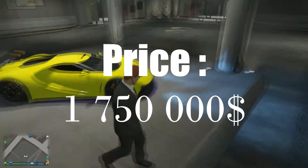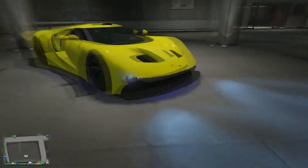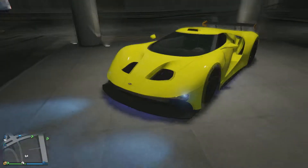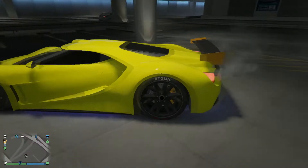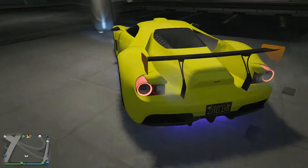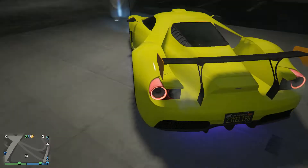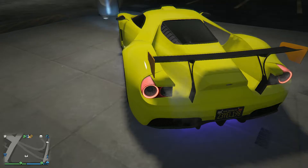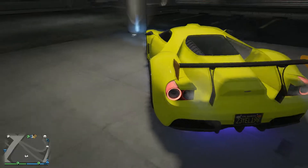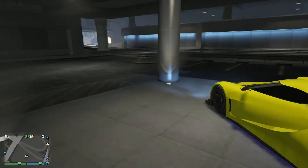It looks like the Aston Martin Vulcan. Let's get first-person view — as you can see I already modified it to the max. It looks pretty cool, and the exhausts are right near the headlights, which looks like the Ferrari FXX.